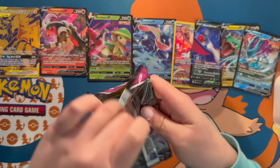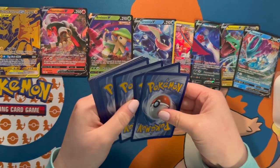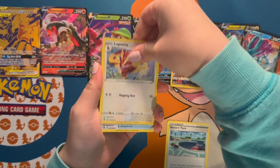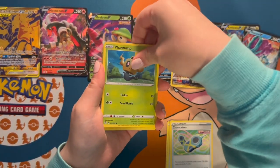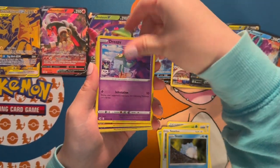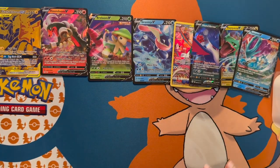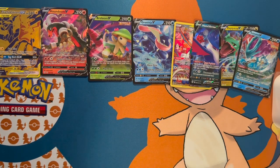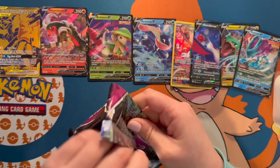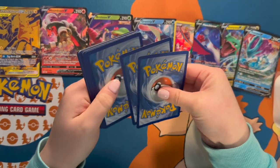Fusion Strike is up next. We got a Lycanroc, Cross Receiver, Phantump, a Snorlax, Dreepy, and a Starmie holographic. Another Fusion Strike — can we get a V card? So far Teresa has been striking out; these are from her original box too.